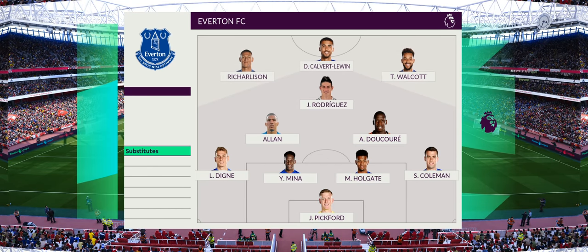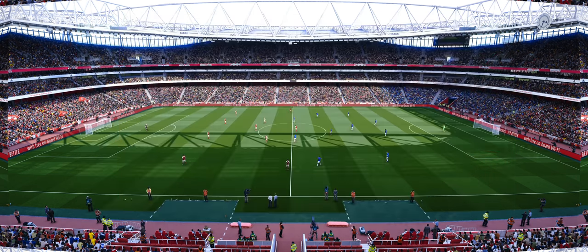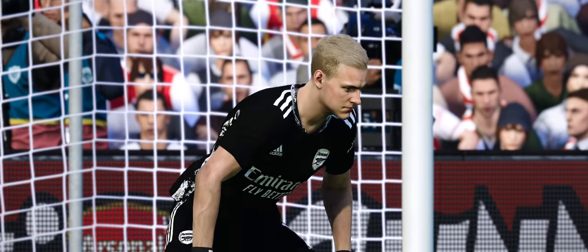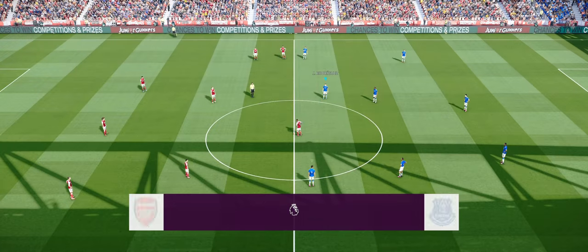This is the formation I've gone for — sort of a 3-4-3 for Arsenal: Lacazette up top, Aubameyang on the left. Hector Bellerin has been offered to PSG so we'll see if that goes through. For Everton I've gone for a 4-3-3: Calvert-Lewin up top, Theo on the right, Richarlison on the left, James sitting just behind with Allan and Doucouré in the middle. I'm thinking possibly about doing a master league with Everton — a lot of people are going to do it with Chelsea but I want a challenge.